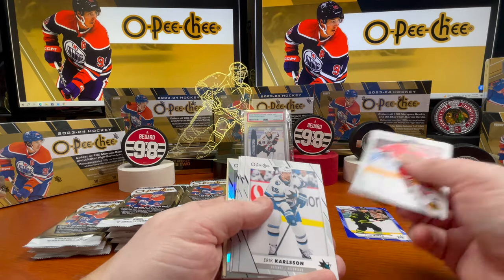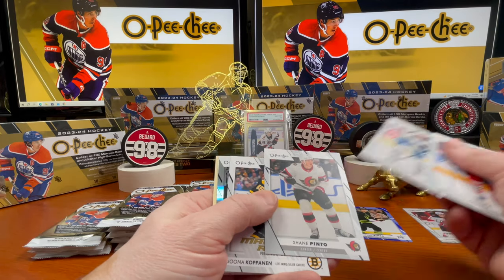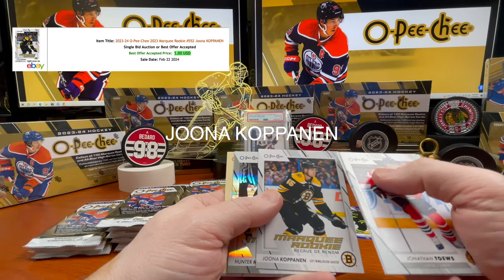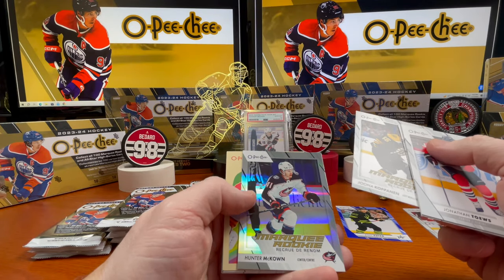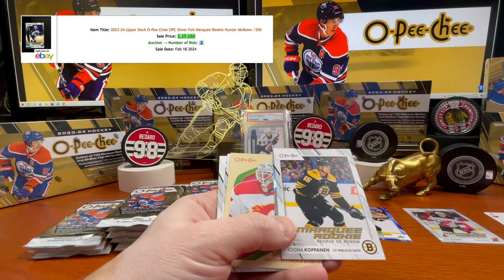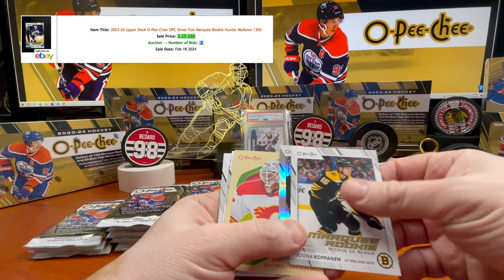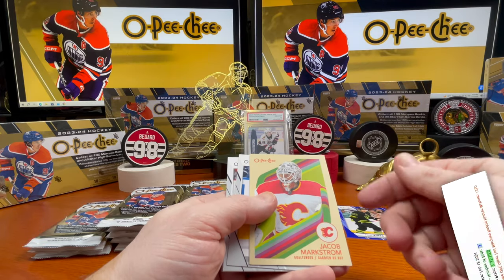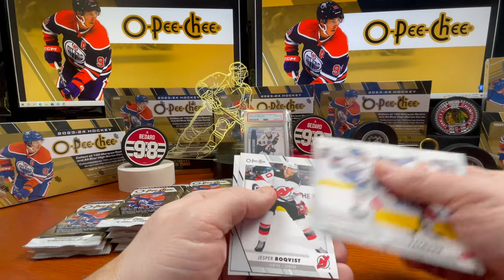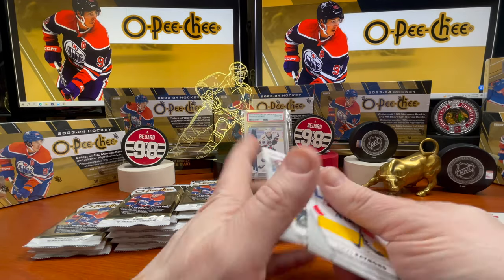Nathan McKinnon all-star, Cole Gutman, Spencer Knight, Bailey Fabry, Anze Kopitar. Jonathan Taves, Carlson, Shane Pinto, Juna Kopanen — marquee rookie — Hunter McCown. This is a nice marquee rookie foil card. Would have been nicer if it was a Bedard.